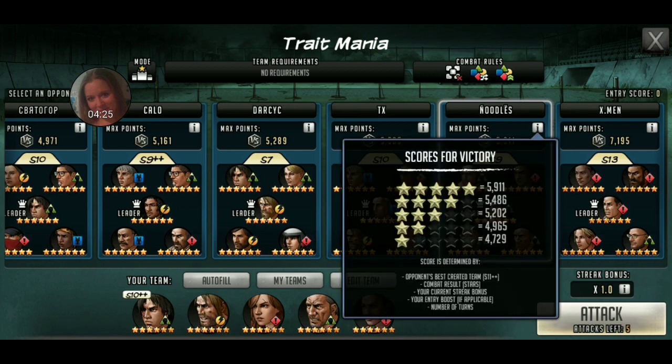And it's right here. What does it say at the bottom? Opponent's best created team, S11++. Combat result — stars. Your current streak bonus. Score is determined by opponent's best created team. And this is an S11++. That is why. So because this person didn't change their defense, their score is determined actually by their best team. So the best team they have is an S11++.